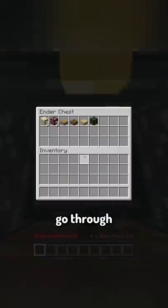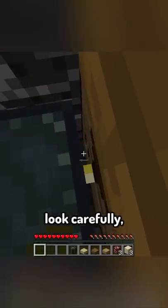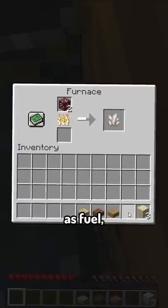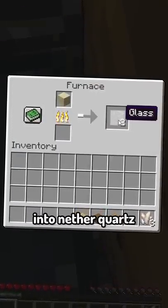What you have to do is go through the painting, then obtain all the items. But if you look carefully, you'll see some cobblestone underneath the chest, which is actually a secret furnace. Using the dried kelp block as fuel, you can smelt the sand into glass and the ore into nether quartz.